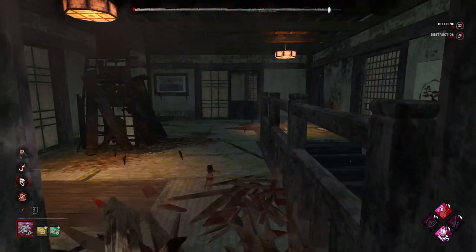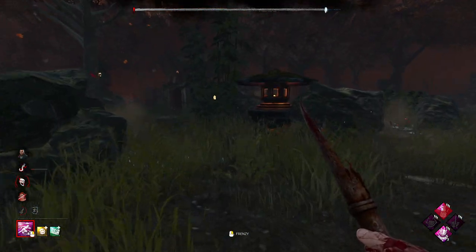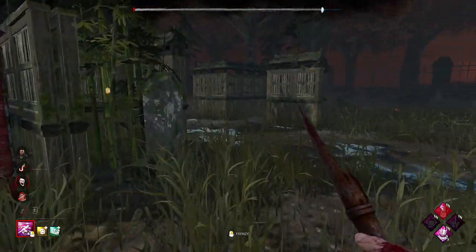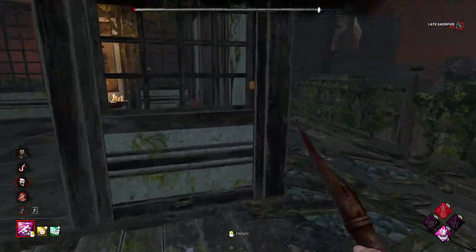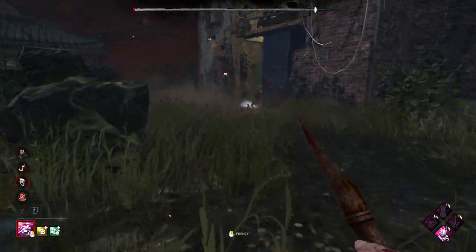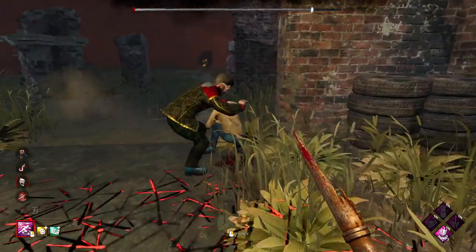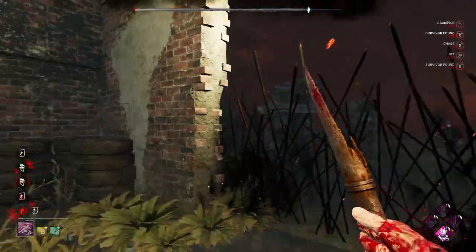They're healing up - I'm assuming they're healing up at this gate. We're going to take a huge gamble and move over to there, although that could have been a medkit. The Adam is now dead on hook. Yeah, okay, they're both at this gate - gate is open now as well. Let's go push them out, get some extra points, and there we go - GGs.